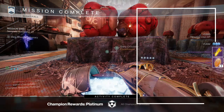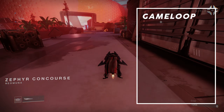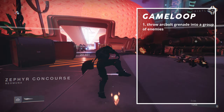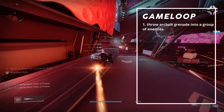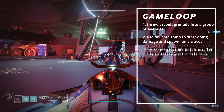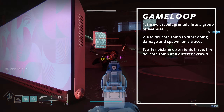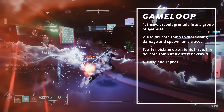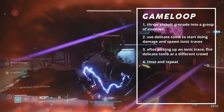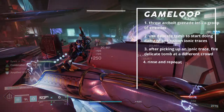Let's cover the game loop. The buff to Lucky Raspberry means that we need to prioritize getting jolt proc'd on as many enemies as possible while also collecting Ionic Traces. Begin combat by throwing your Arcbolt Grenade into a group of enemies — this will jolt them due to Spark of Shock. Afterwards, use Delicate Tomb to start doing damage and spawn Ionic Traces. After picking up an Ionic Trace, fire Delicate Tomb at a different crowd to reproc jolt and rinse and repeat. With all the chains and Ionic Traces, your grenade should recharge extremely fast. In the event that adds get up in your face, you can use Combination Blow to stack damage. Remember that dodging causes your next melee hit to jolt targets in a pinch.